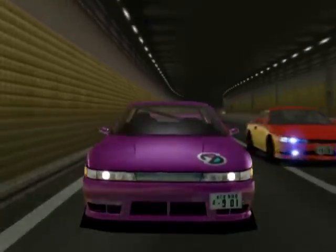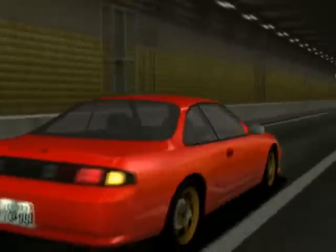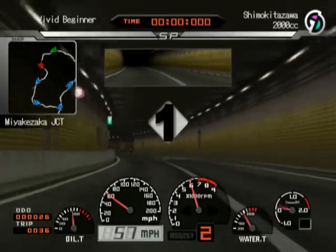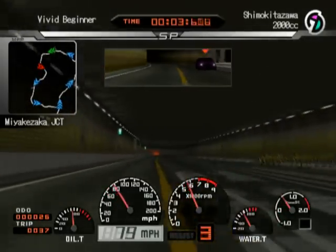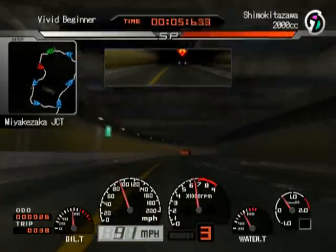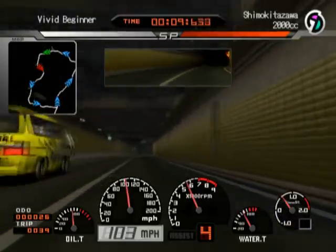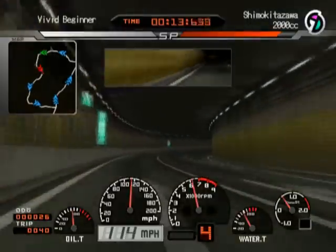Because it is Tokyo Extreme Racer, you always run in the back of a car to start your race and then you flash the high beams. Shimokitazawa 2000cc is going down — and if I actually pronounced that right, I should get a cookie.